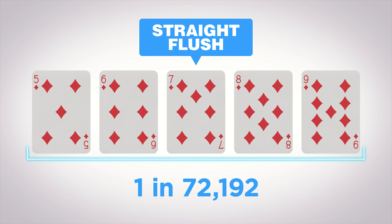And a royal flush — it's the best hand in poker. It consists of a ten, jack, queen, king, and ace all in the same suit.